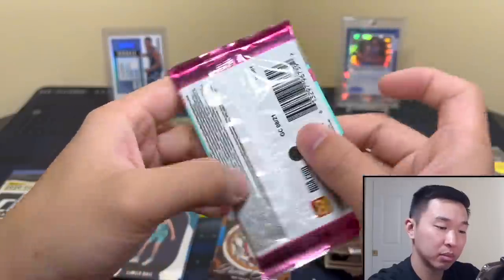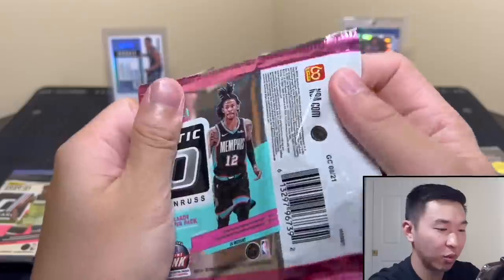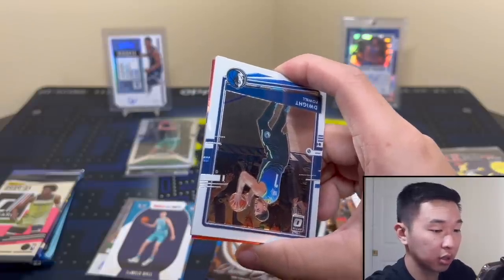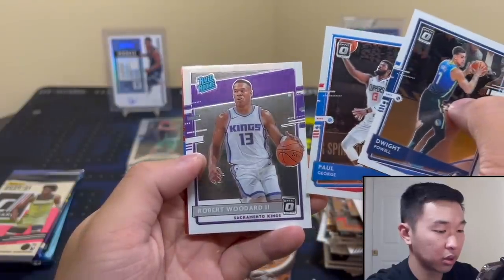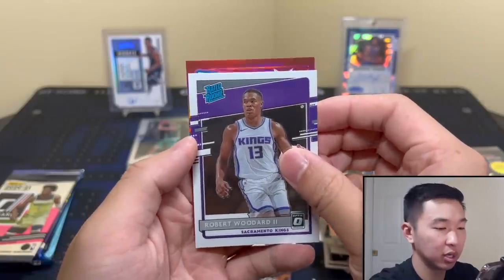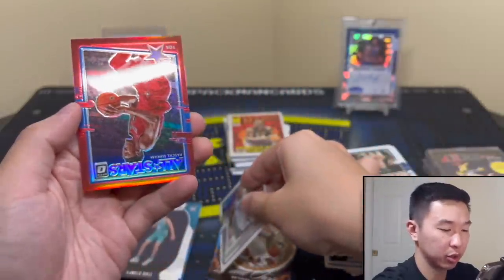Do we have something numbered here? Looks like it. We have Robert Woodard - yay. And the Siakam numbered card - 2499 all-stars color match. So these can be big hit or miss - there's only four packs in a box. Each box it's not easy to hit in these, they're cheaper boxes. So if you can get lucky it's really awesome.